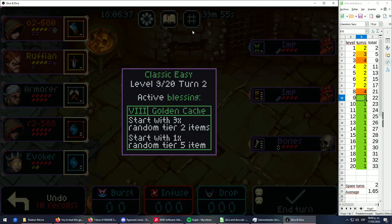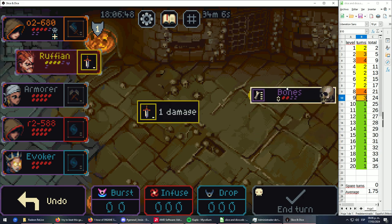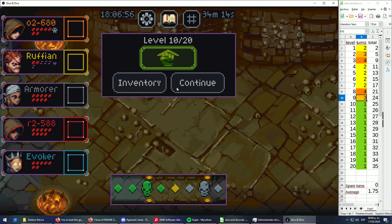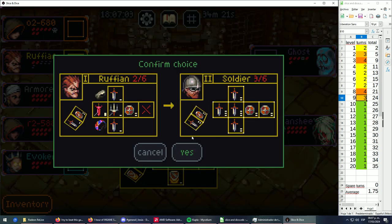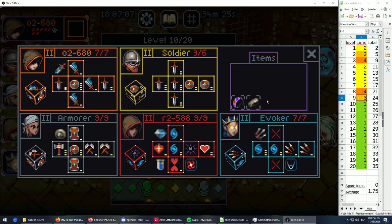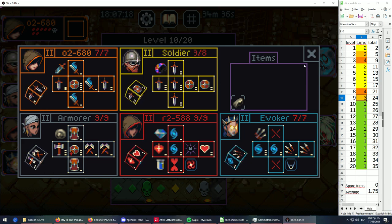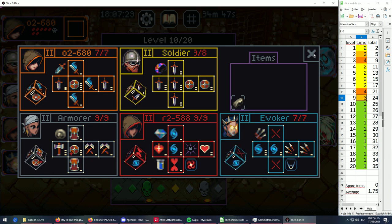This is turn number two of fight number nine — this is going to take three rounds. We do two drops to hit the bombs but won't be able to finish — the Ruffian gets killed and the enemy runs away. Now we're getting a Soldier. We don't need the Blindfold anymore since the new Soldier's max damage is reduced from five to three, but we get more consistent sides, making it easier to plan ahead.